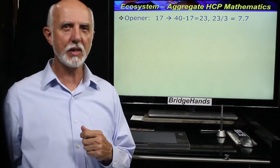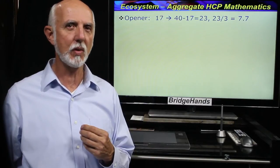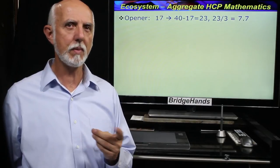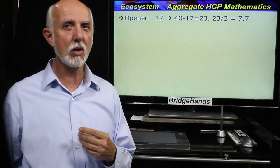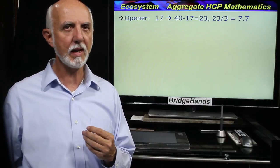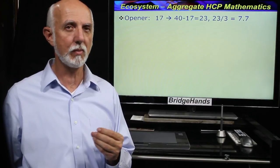Regarding the bridge ecosystem, let's do a few math exercises to figure partner's average values when we are dealt a big hand. When holding 17 points, subtract that from 40 — the total points in the deck — to estimate partner's possible points. 40 minus 17 equals 23 points. With three remaining players sharing those points, three goes into 23 almost eight times, meaning on average partner will hold almost eight high card points.